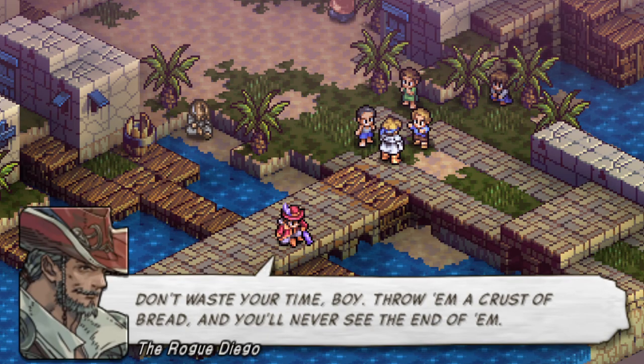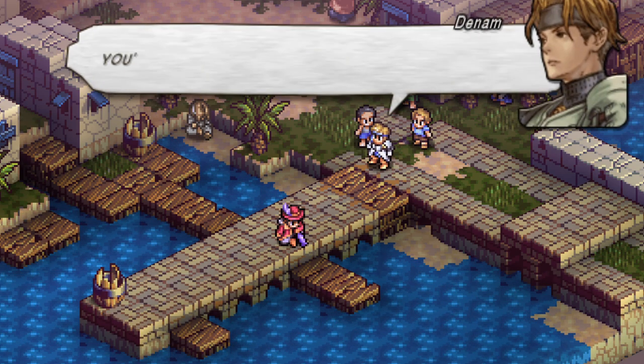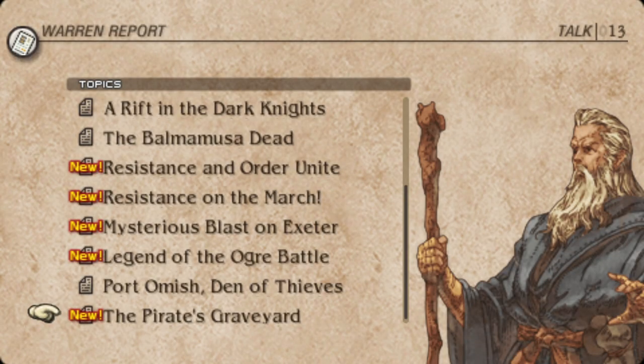To progress further in the recruitment storyline, you will need to progress through the main story, but don't go too far. After rescuing Archerius Merva, but before attacking Barnica Castle, read the talk, The Pirate's Graveyard, which gives more info about the place.